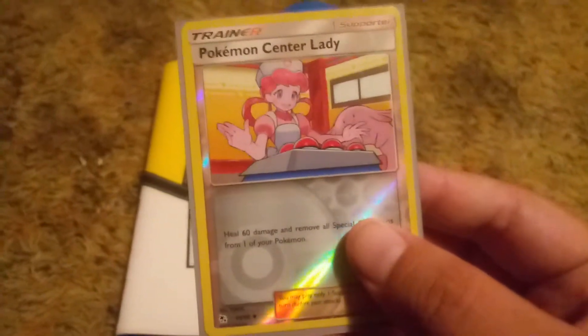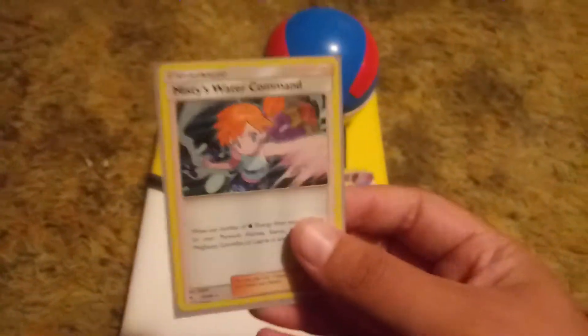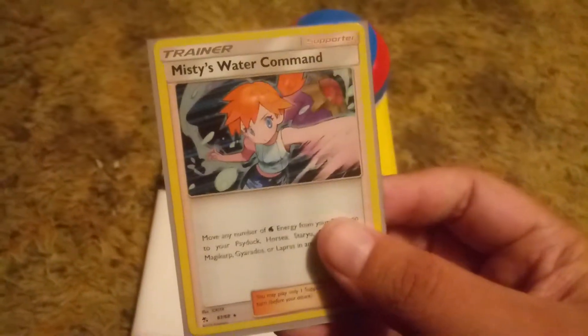We got Pokemon Center Lady. She's just there, ready to heal your stuff. And we conclude things with Misty's Water Command.